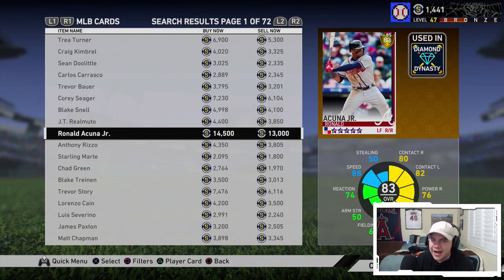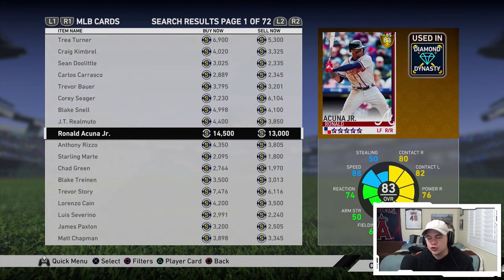Granted, Acuna may be the outlier because he's currently going for 14,000 stubs, but you get the point — it's free diamonds. These guys are not going to cost you the price of a diamond but you're able to use them and get a bonus on their attributes. Now one thing that gets a little tricky with Inside Edge that people get confused about is that Inside Edge does not have an effect on roster updates.